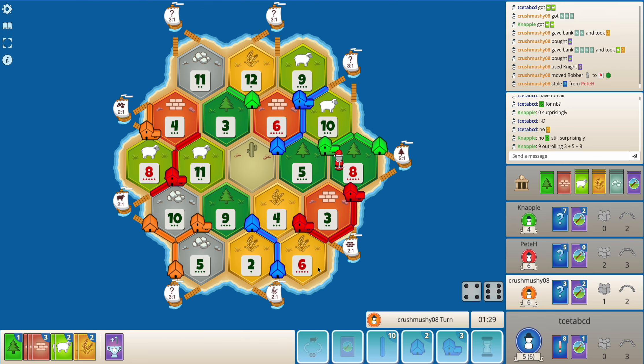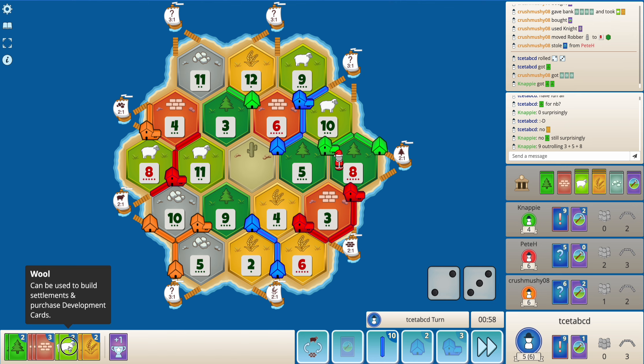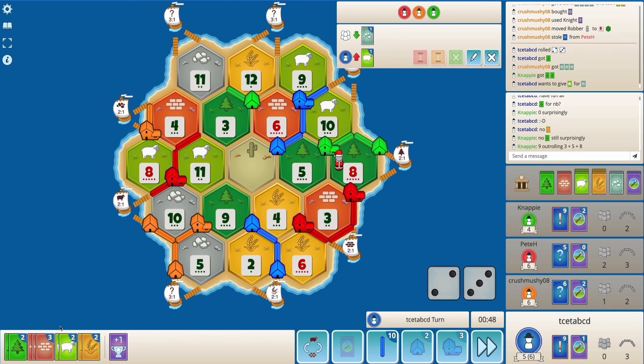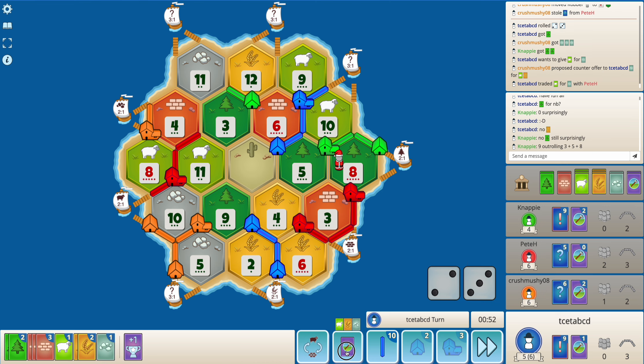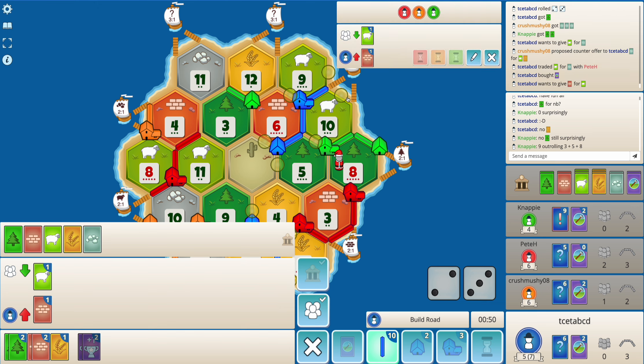Okay, luckily don't roll a seven. Let's see — all I'm trying to do is buy a dev card here. Okay, red accepts it — I have to go for it; it's not like I have much choice. And I get a VP. Let's see if I get this trade — maybe I can get a road settlement and then just focus on getting the longest road.